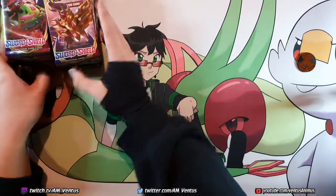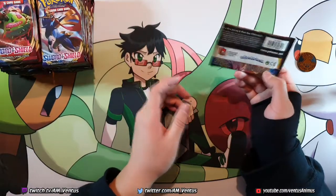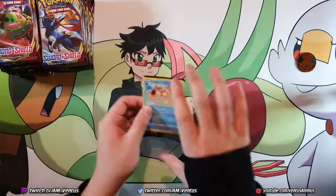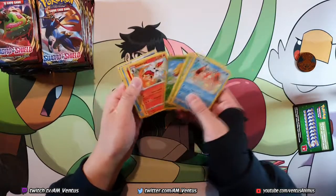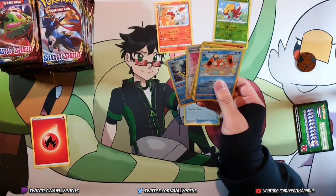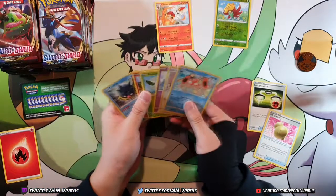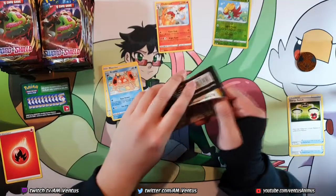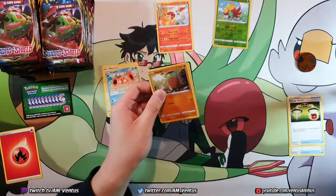All right, let's begin. All the white codes I'll look at, all the green codes I will not. I just want to get through this as soon as I can. So green code, I'm not gonna look at it. And I'm pulling for... Cinderace! Nice! That's the same one from the theme deck though, so not as nice. I'm pulling for Morpeko. I'm pulling for Lapras V because it's super derpy. I love derpy cards.